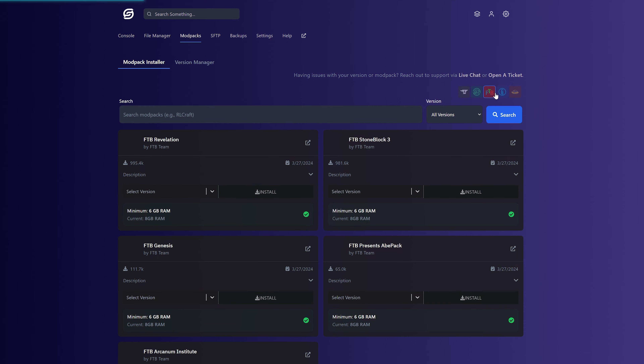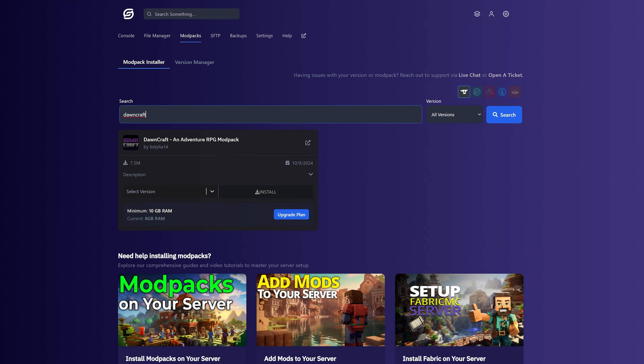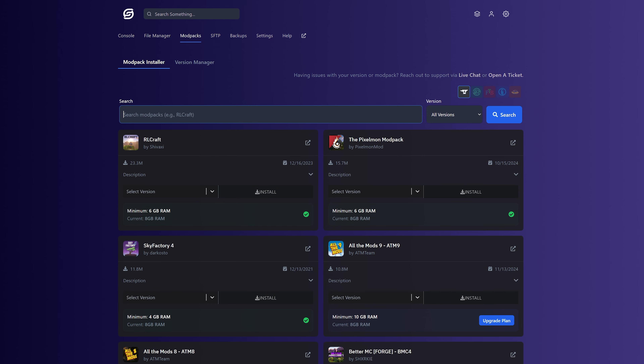You can check the different launchers out over here in the top right that we have. For example, CurseForge, Modrinth, FTB, Technic, and Voidswrath. We're going to be using CurseForge because it is the most popular Minecraft mod loader. As far as filtering, you can search for modpacks here — for example, we could search for Dawncraft if we wanted — but we're actually going to be using RLCraft for this video.